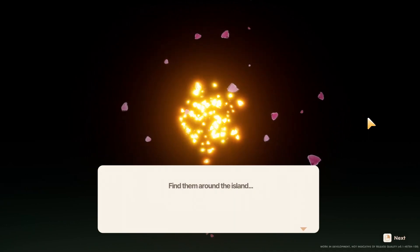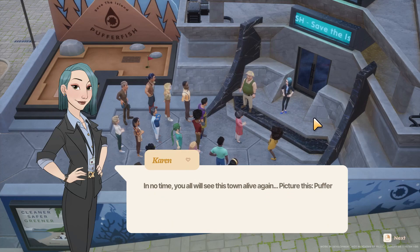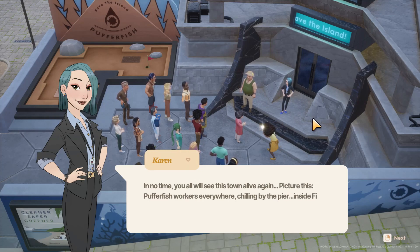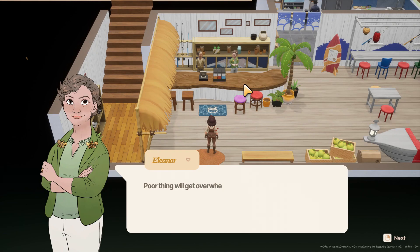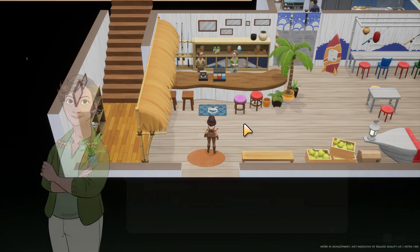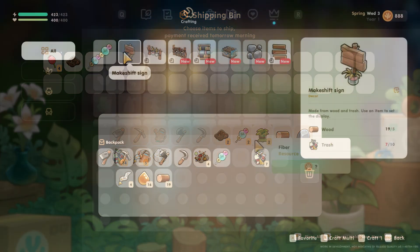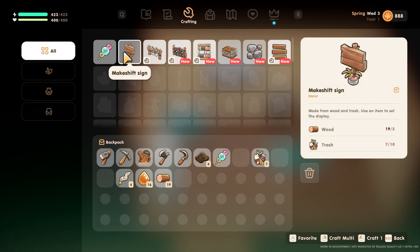Each one of these gives you a hand in helping restore the island and increasing its appeal to tourists, or else the Pufferfish Corporation will take over the town as a hub for their workers. Sound familiar? There are a ton of similarities to other games within the genre, like Stardew Valley, Harvest Moon, Story of Seasons, and Animal Crossing. Coral Island seems to have pulled the best elements from these games into one, and it definitely works.